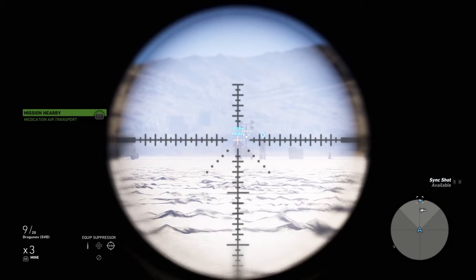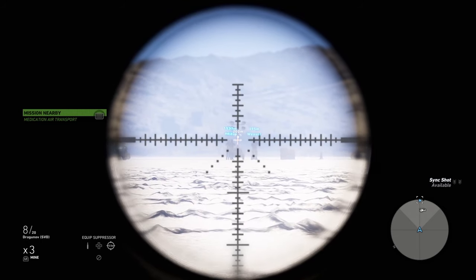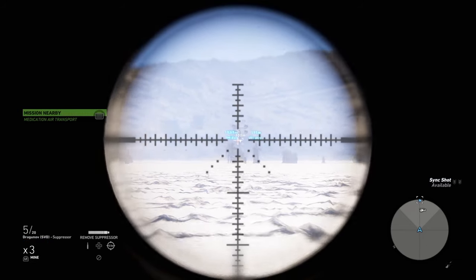So you can see here, I'm taking a few shots at my AI counterparts, and you can't really see the bullet drop because it's going through them. But if I fire at the post, you can see it dropping just below where I've put the beacon — so, as expected. I've also put the suppressor on just to show you.